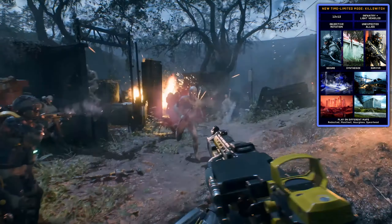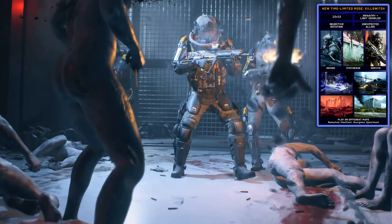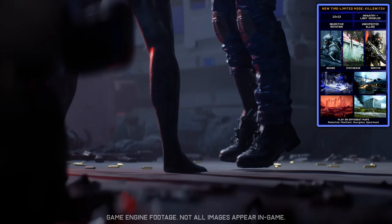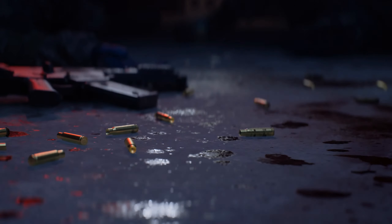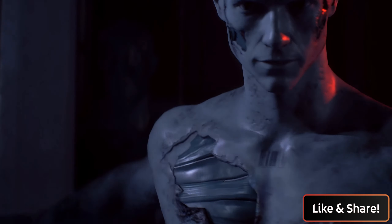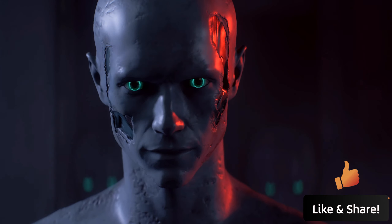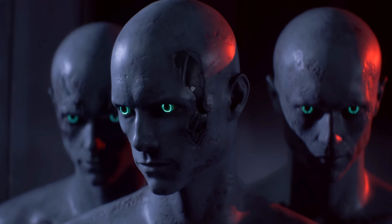Defend your objectives, survive the onslaught, and stop the AI's spread. The nodes that you have to secure are the objectives you need to capture and defend, and you can activate one at a time. When you capture one node, you get one point for the team. There are also Geist spawners you can interact with to deploy a small squad of Geist soldiers to help you out. The first team to get five points by capturing nodes will win.